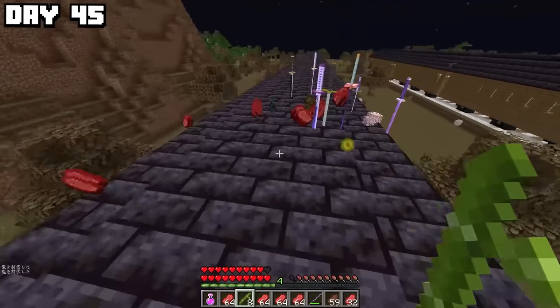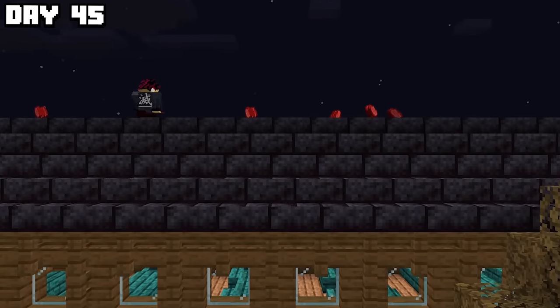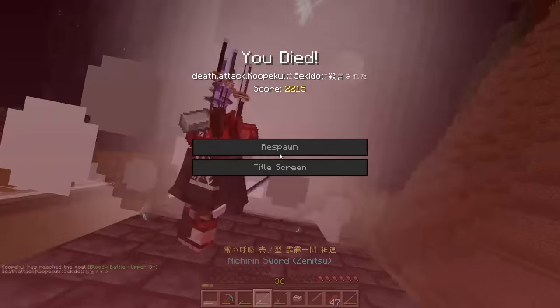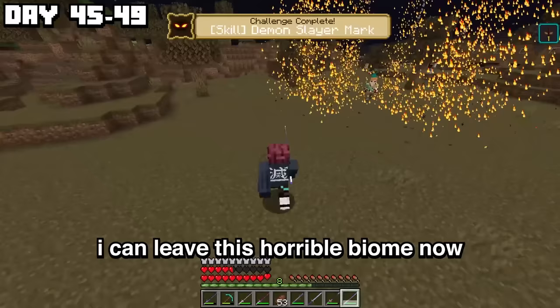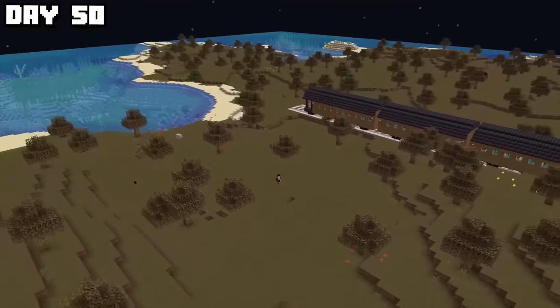It was day 45 when I made it back to what was left of my loot, and I decided now would be the perfect time to start training to unlock the Demon Slayer mark — which not only looks super cool when used, but it gives me crazy regeneration, which I would need if I don't want that to happen again. And there is the mark. I can leave this horrible biome now.